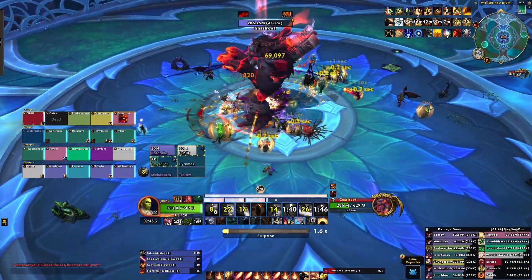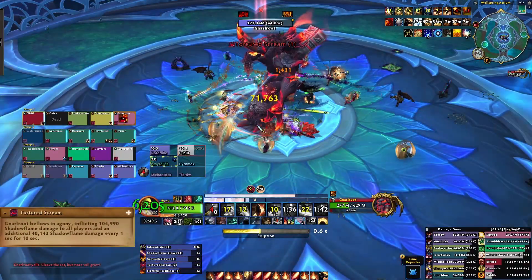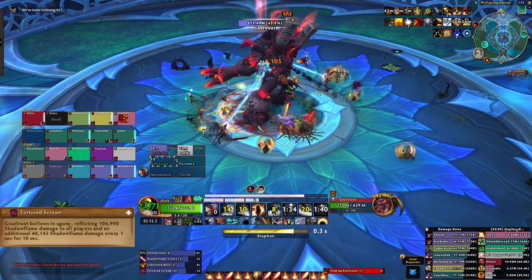For healers, Gnarlroot will cast Tortured Scream, dealing a small amount of raid damage and applying a dot that lasts 10 seconds to the whole raid.